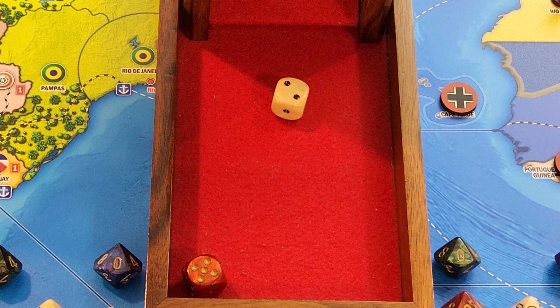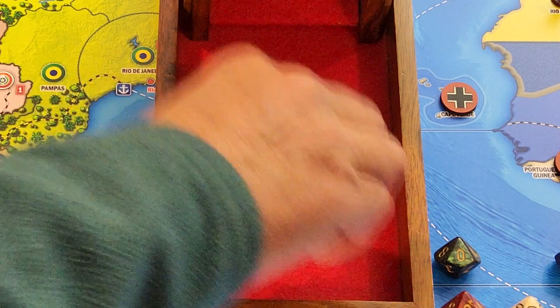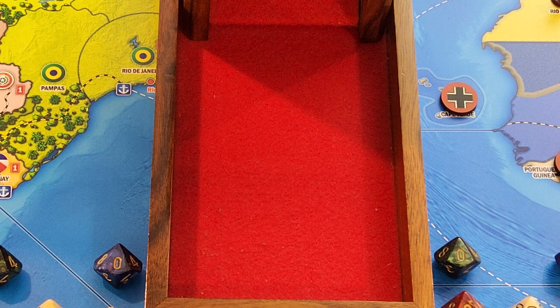Let's do the naval combat versus the Finnish coastal defense ship. I've got one heavy cruiser attacking at 6 — that's a hit. He defends: his coastal defense ship defends at a 6 — miss. The Finnish coastal defense ship is destroyed.